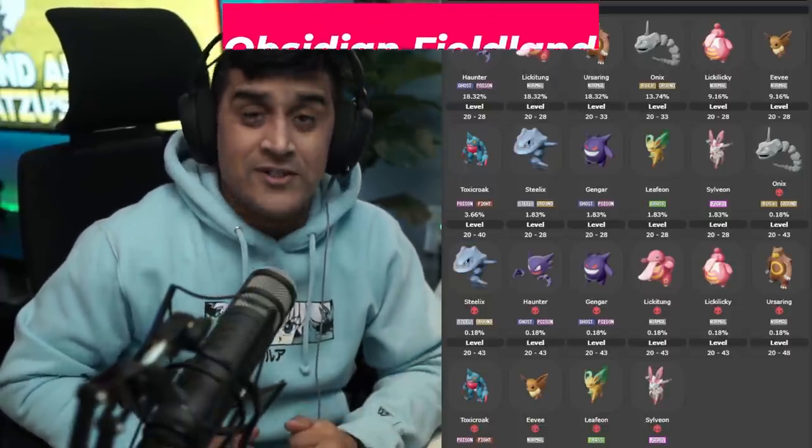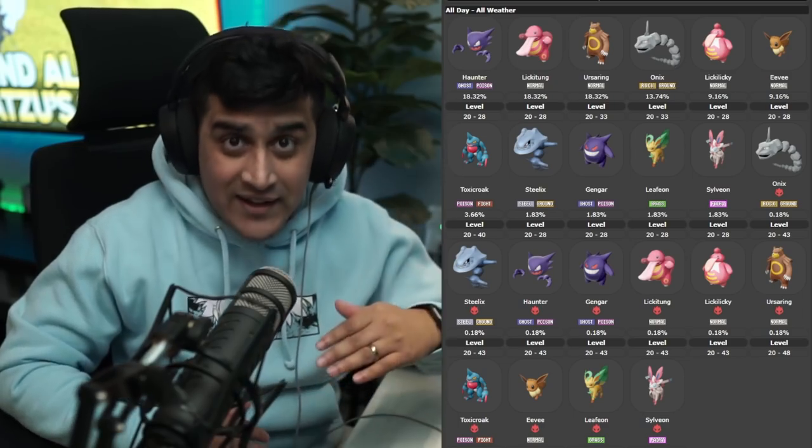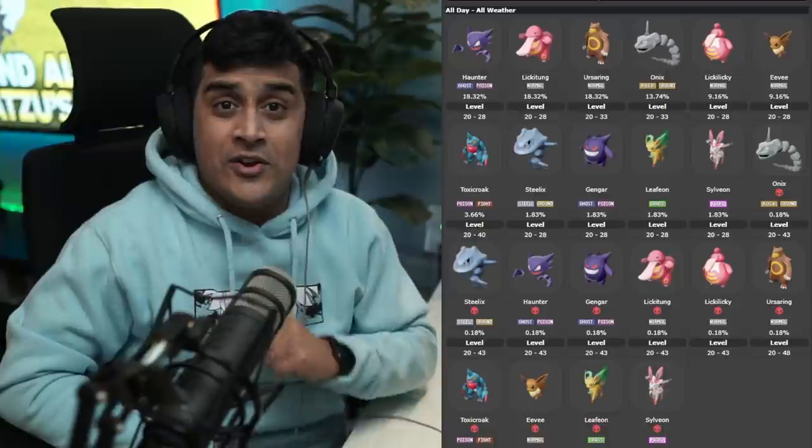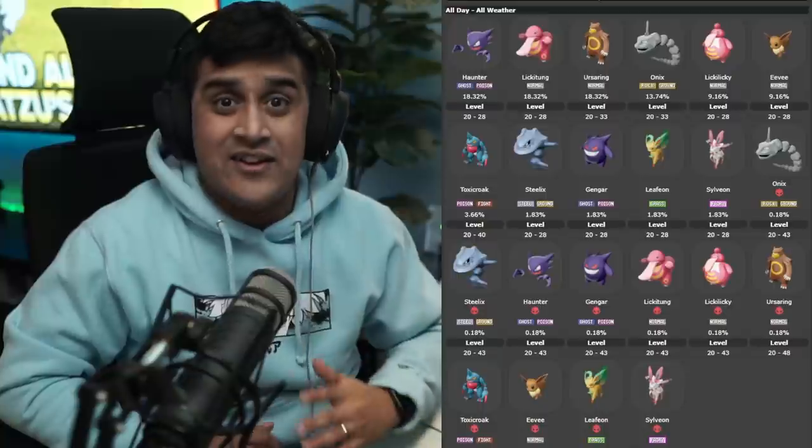Now there are two groups of Pokemon that spawn during the space-time distortions. The first group you'll notice constantly spawning and despawning. The second group spawns but never goes away — they remain in there until the end of the occurrence.